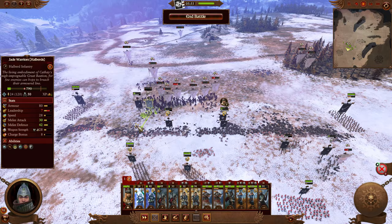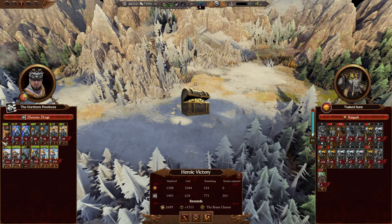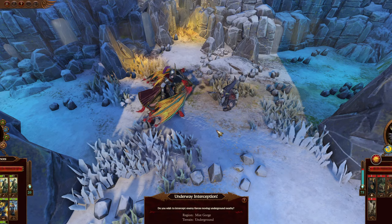We definitely did a good job. I am very worried we're going to lose these halberds — possibly these ones too, that would be bad. Heroic victory — it was hella heroic. Jobs are good, got a brass cleaver, everybody survived. Venerate will give us 13% replenishment, which I think is vital at this point — I think the caravan's dead if we don't.